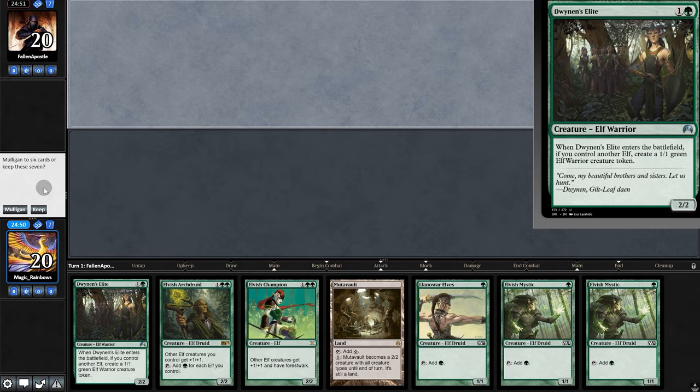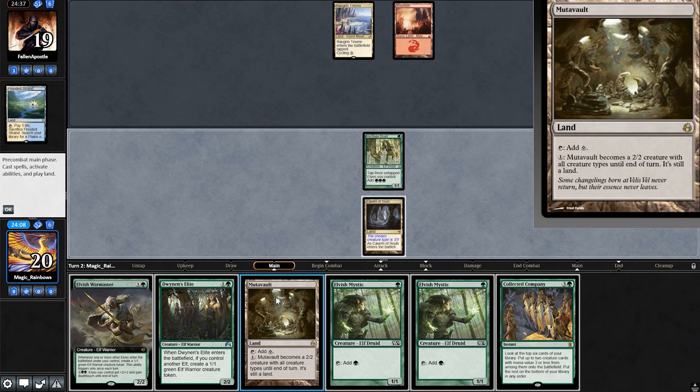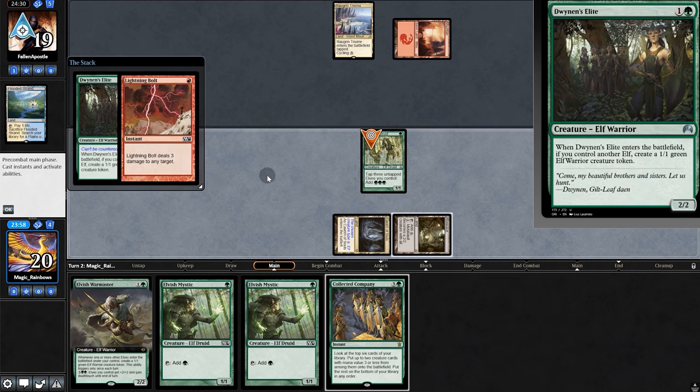Opening hand, no green source, so we're going to have to mulligan. This next hand is pretty good, we're going to keep. Try for the Heritage Druid — so far, so good. Should we go for the Elite? We'll risk it. No! Play Warmaster.